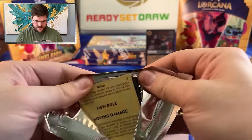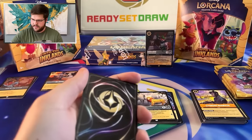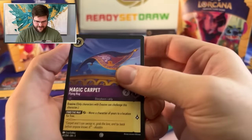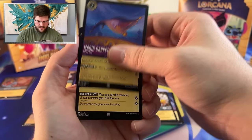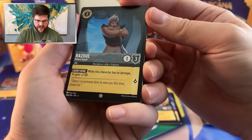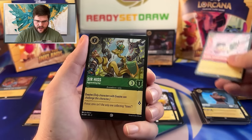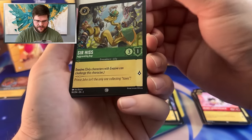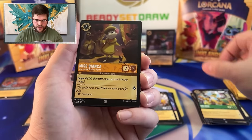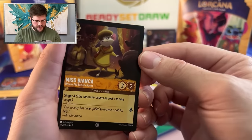Next up. Could be worse — yeah, we could have no Supers, like we did for the first three packs. Magic Carpet, nice, pretty sweet. Maid Marian. Razoul — pretty much kind of like Prince Eric in a way, but not the Challenger version. Webby Vanderquack, Sir Hiss. Miss Bianca — a functional reprint of Sebastian but a different character, so we appreciate it.